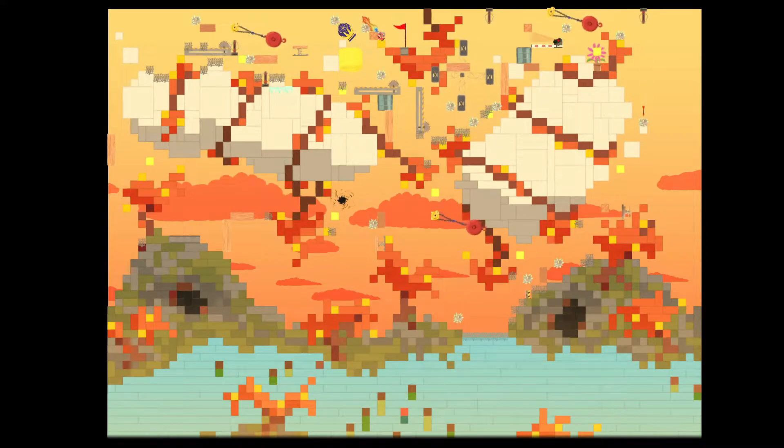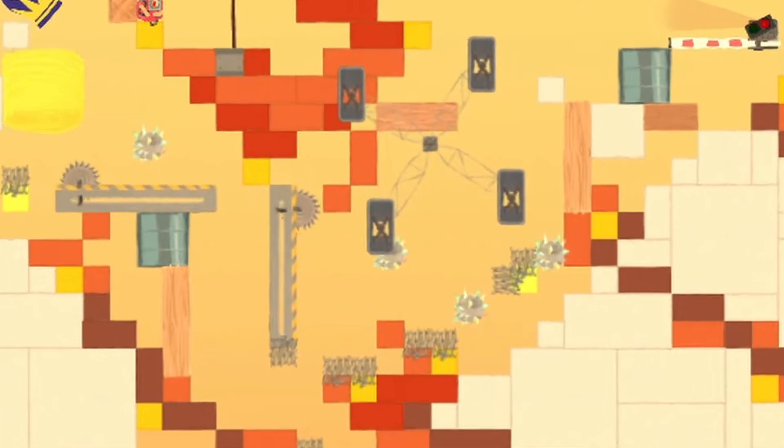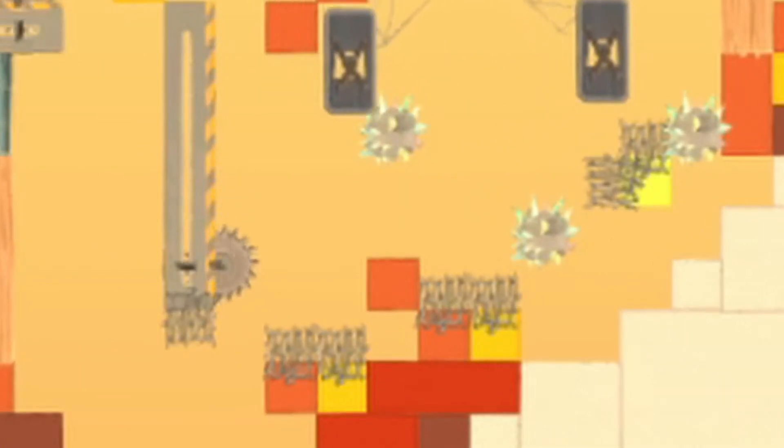If by some act of divine intervention you have managed to make it past that setup, your reward is this — pure chaos. You need to find some way to get onto this block here. It's a simple setup, but god is it hard.